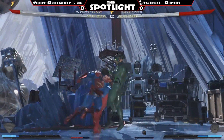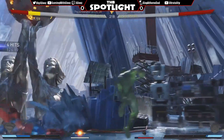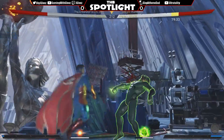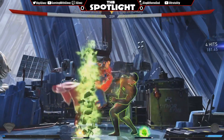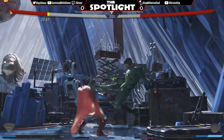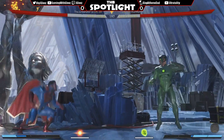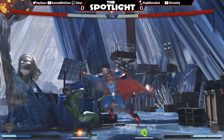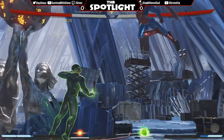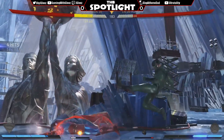He broke the armor there too, nice way to get out of that interactable. Back one two, back one three — you went straight into it though. He needs to challenge Superman in the air, especially when he sees the dash — it is reactable. Down two does a really good job there. Nice challenge to down one even though Superman would have won that.